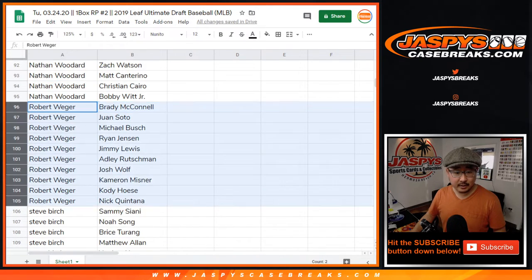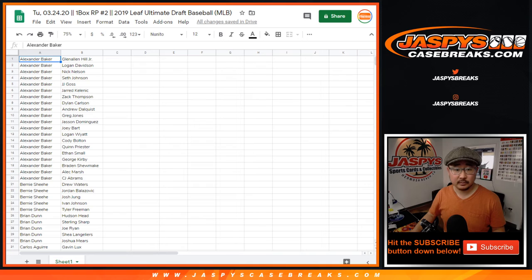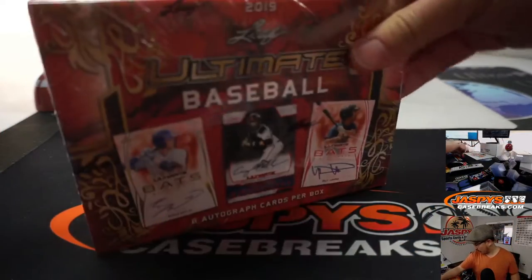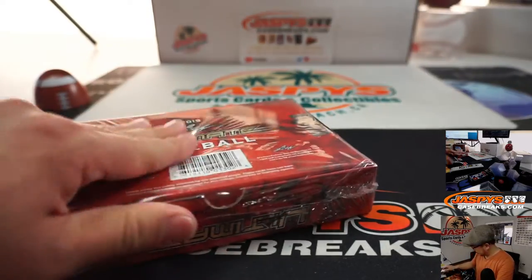I'm thinking Rob and Birch right there. There it is. Any trades? I don't think so. Trade window closed. I'm actually going to alphabetize this by player so I can spot these players a little bit more easily. There's the one box right here. There's my knife in my pocket here. Six autos per box and a chance at those Trout Pack spots.